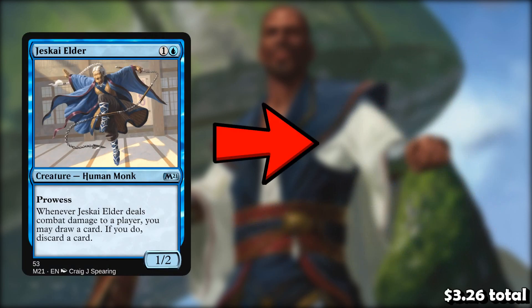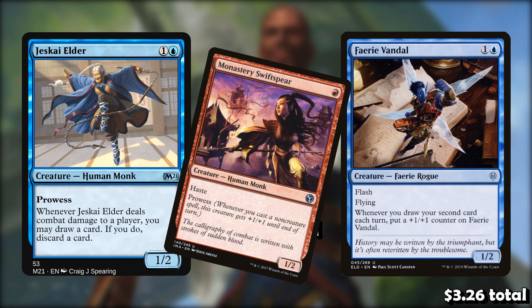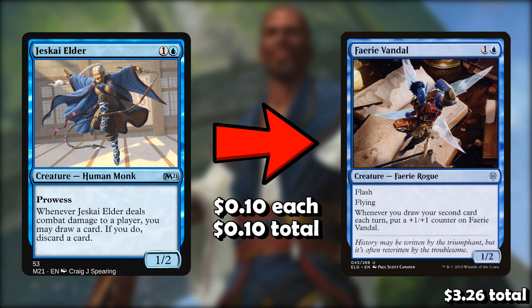Next, I want to take out one Jeskai Elder for one Fairy Vandal. I just think the Vandal is a better payoff. It's the same cost, the same size, but it has flying and it gets a permanent +1/+1 counter instead of just +1/+1 for the turn like the Elders. Jeskai Elder is better in a straight spell-slinging deck — it kind of reminds me of a really bad Monastery Swiftspear, which is a very good card in Modern. But the problem is we're not a burn deck, so a permanent +1/+1 counter on the Vandal makes a lot more sense in this deck.